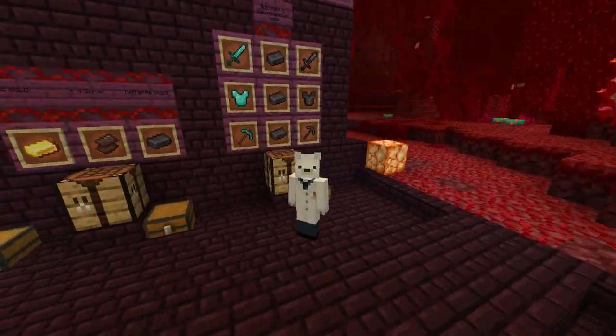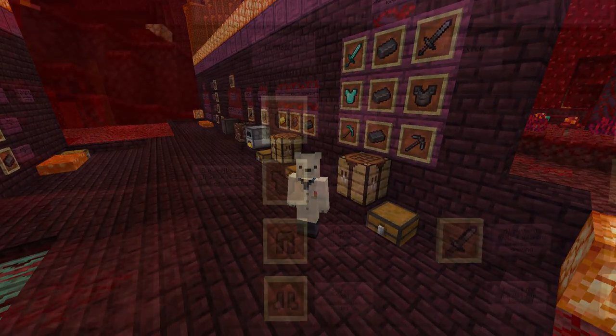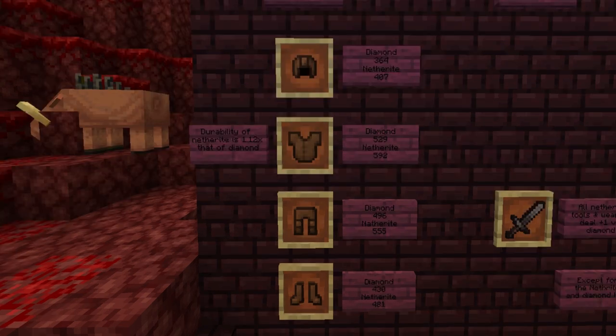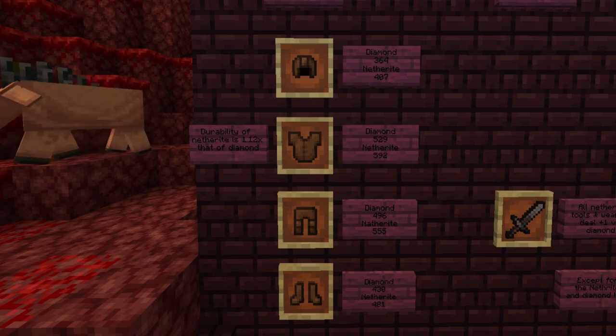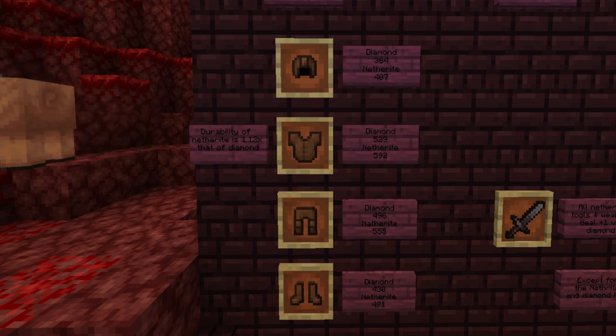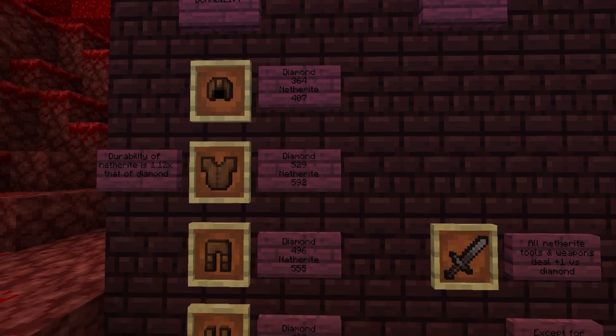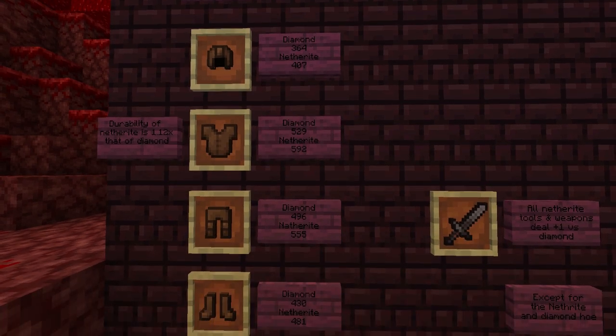Now let's go over the stats of these armors and tools. There are multiple stats to look at when comparing Netherite to diamond. The first one is durability — the amount of times damage can be dealt to your armor before it breaks. The diamond helmet has a durability of 364 hits and the Netherite helmet has 407, and you can see a similar difference across all the other pieces. Netherite has 1.212 times the durability of diamond armor, which is very useful.